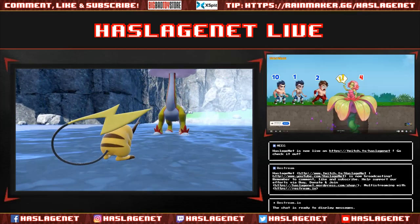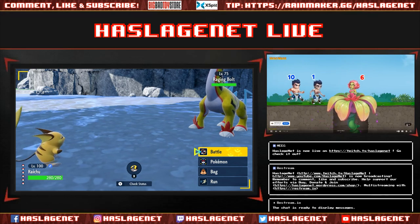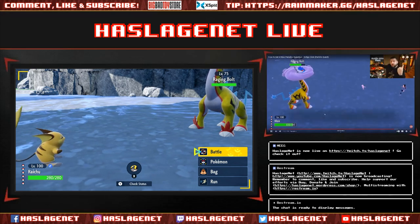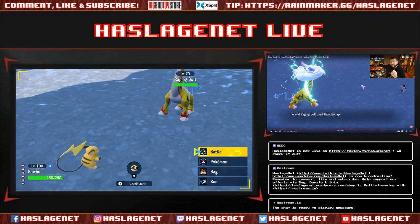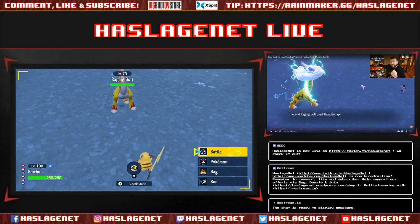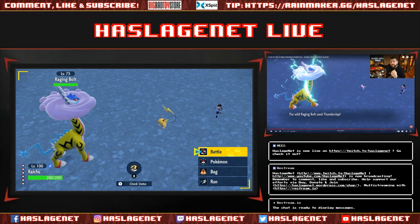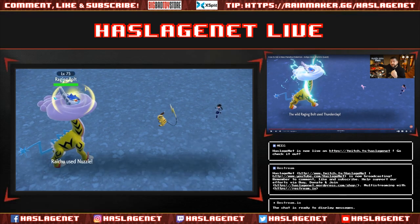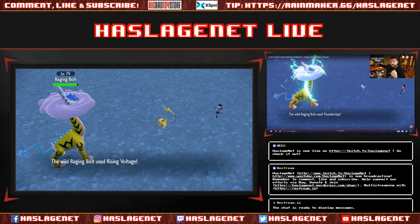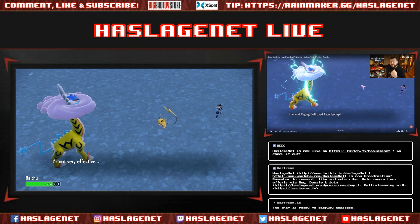Still not sponsored by the way. The encounter begins — Raging Bolt has a big neck, wow. I try Nuzzle to paralyze him but that didn't work. That makes me sad. Let's try something a little stronger.